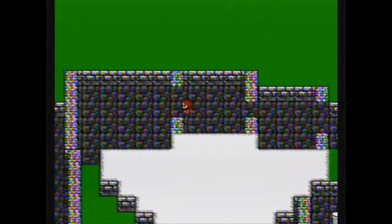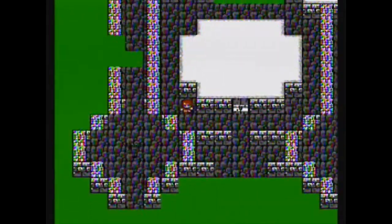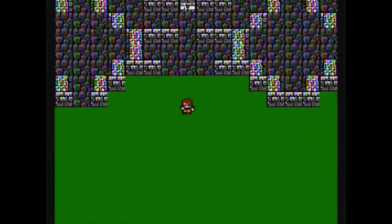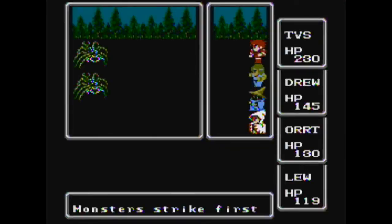I wonder how far out of their normal programming path you can push those bats. It looks like this is the only thing worth doing here, and it's locked by the Mystic Key of course. So we head south — and we hit arachnids, apparently.